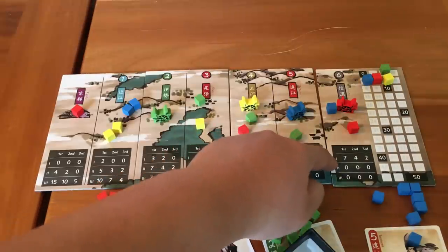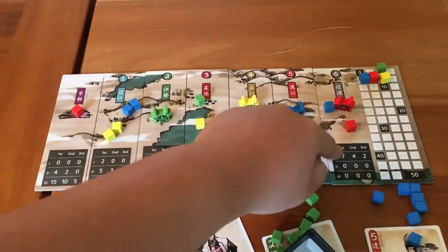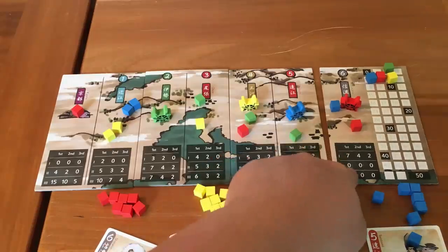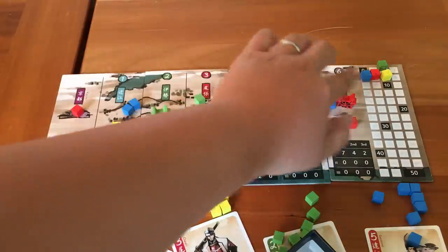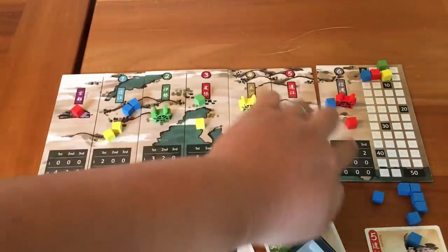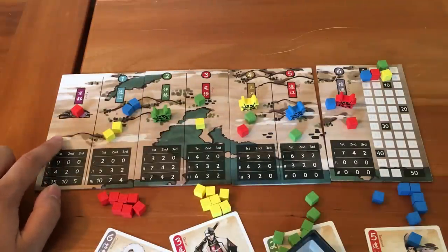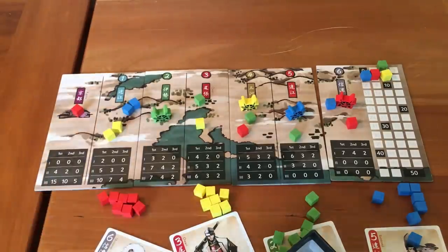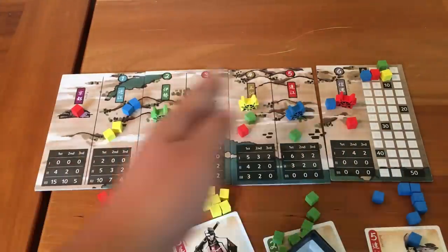There are different point distributions depending on the round you're playing. In the first round, Area 6 is very valuable — you can get 7 points right at the beginning. But in Round 2, it's immediately worthless, so you'll want to move your Samurai out of Area 6. Conversely, Kyoto is worth nothing at the start, but at the end of the game it'll be 15 points if you have the most there in Round 3. As the game progresses, you want your Samurai and Daimyos to start moving west.